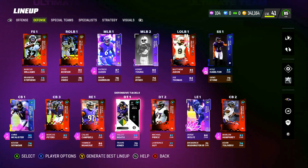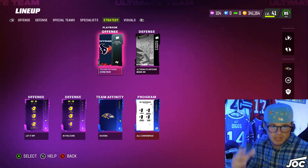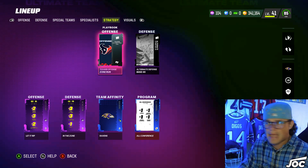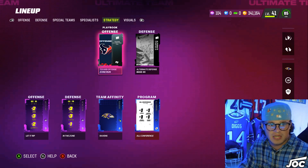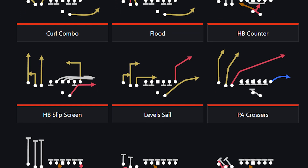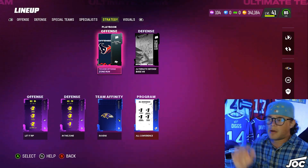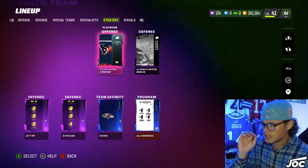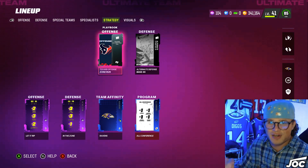I just realized Sydney Jones doesn't get Ravens chem, so I took him out of the lineup — my bad. This is our strategy tab: you can see our chems, strat cards, and playbooks. I am running the Texans playbook today because the formation Gun Trips Tight End Offset has a lot of good plays that the Ravens actually run, like speed option, RPOs, read options, and HP Counter. I want to make this video similar to how Lamar Jackson actually plays.